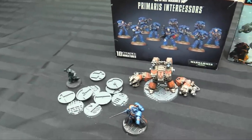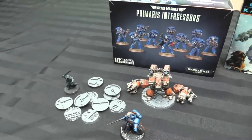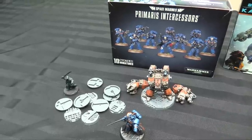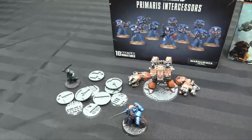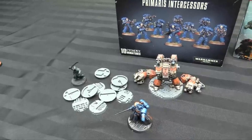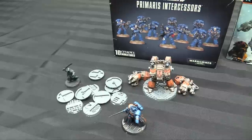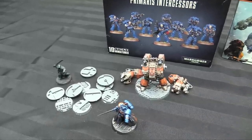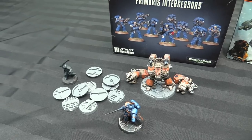That's about 1,500 points with some options. With the standard bearer and the Chaplain I'm probably at 1,200 points painted now, not including my Space Marine Heroes. I've got about 1,500 points of Ultramarines painted and can start looking at adding options to make it a nice tidy 2,000-point army.